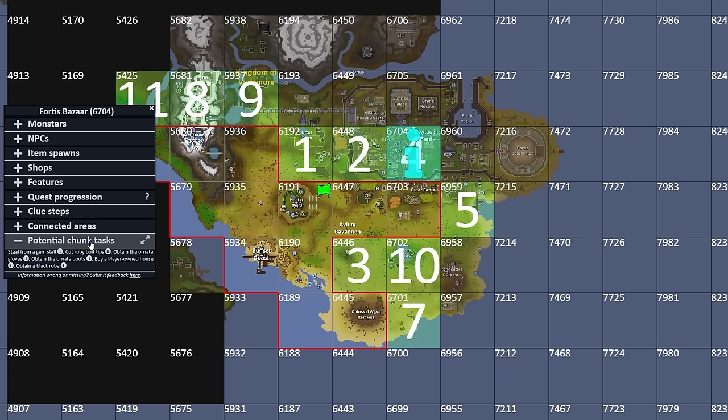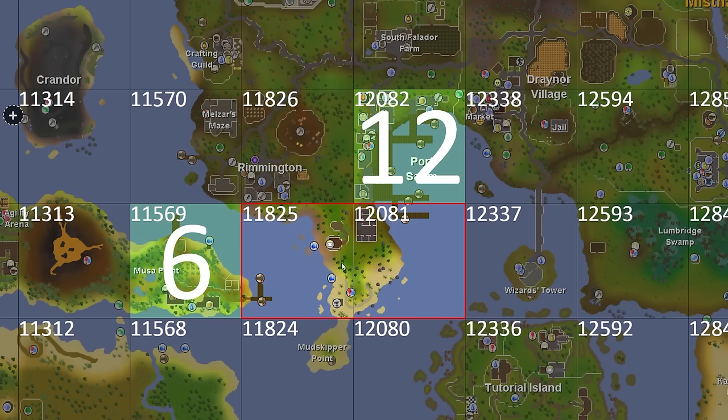Number 5 is a free chunk but has a shop with a rune mace, giving us a new best-in-slot weapon. Number 3 gives nothing for now but access to fire foxes for Hunter at level 57 — meaning if I got this chunk, Puro Puro would only be until 57 instead of 65. Number 10 has a teak tree to cut and a tree patch to plant teaks or mahoganies, useful for a future construction grind. Number 7 is a nothing chunk.